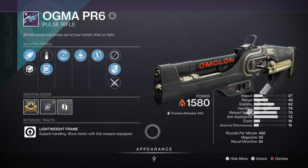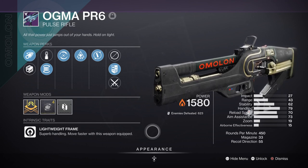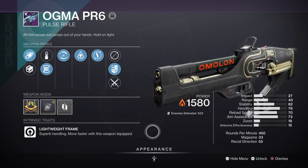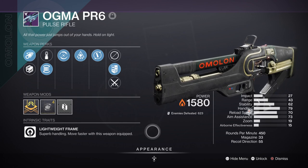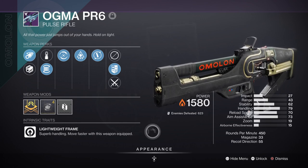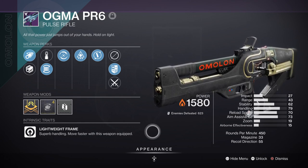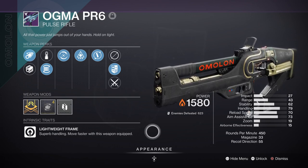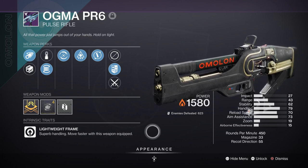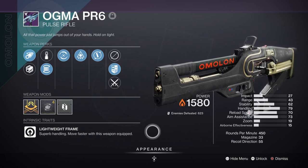For secondary you have the Ogma PR-6 Pulse Rifle with Adaptive Munitions and Wellspring, which is a great weapon if you want to play endgame content and be effective against all shield types. This is more of an endgame weapon that benefits the user when creating Orbs of Power. Alternatively, the Calus Mini-Tool with Unrelenting and Incandescent is another perfect weapon for the build, fitting the close-quarter style of fighting. You can use Incandescent to build up Scorch damage on targets and make it much easier to ignite targets.